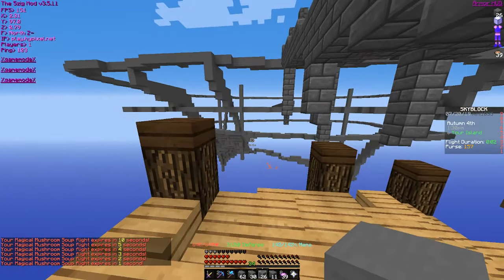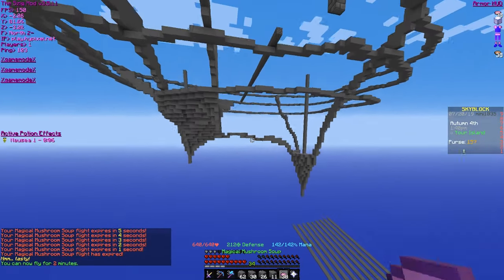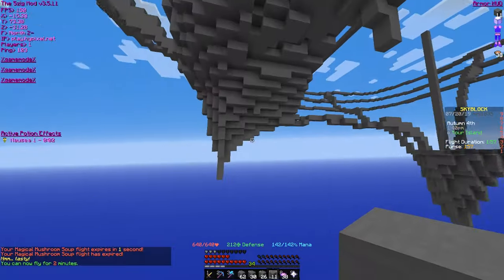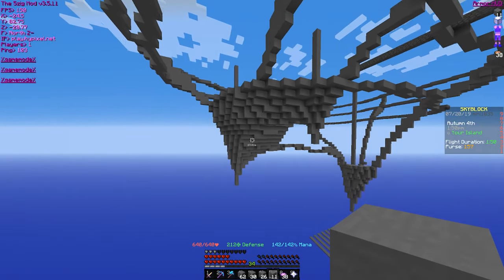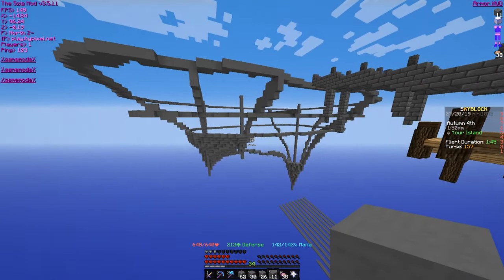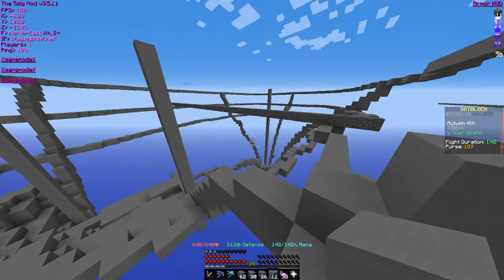Okay guys, here's a little update on the island. Basically, we're going to make it so there are three little spires: one big, one medium, and one tiny. I got this little portion out, just wanted to see what my terraforming skills are like — I think that's good enough. I just gotta do it for the whole island now. Got my outlines done, that'll make it a lot easier.